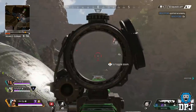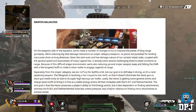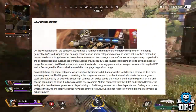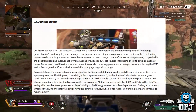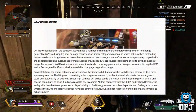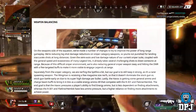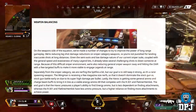They're going to talk about weapon balancing. On the weapons side, we've made a number of changes to improve the power of long range gameplay. We're reducing leg shot damage reduction on sniper category weapons, so you're not punished for landing inaccurate shots at long distances. Given the semi-auto and low damage nature of our current sniper suite, coupled with the general speed and evasiveness of many legend kits, it already takes several challenging shots to down someone at range. Because of this difficult sniper environment, we're also reducing general sniper weapon sway and buffing the DMR to make it more viable at range.